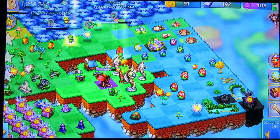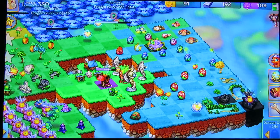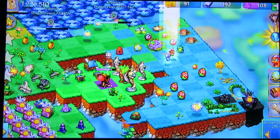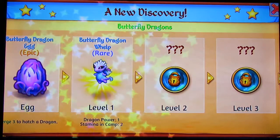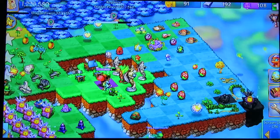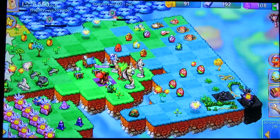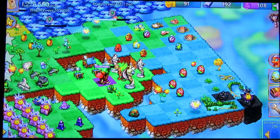That's a new egg — hope I get more of those. And there's five on that one. Butterfly dragon whelp — nice. We got something new, folks, let's get something else that's new. That's all for that one — it's actually a really good haul.